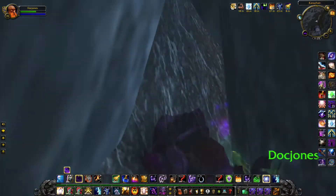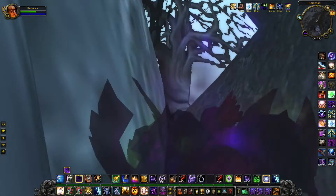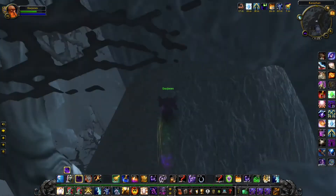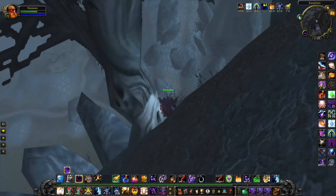Now we arrive at the top of the mountain. You want to jump up here from the right to land between those two rocks, and continue to jump until you arrive at the top. Be careful the way you walk, because you can easily fall off the mountain.